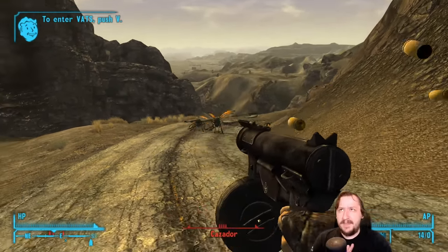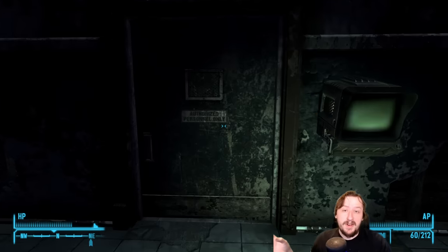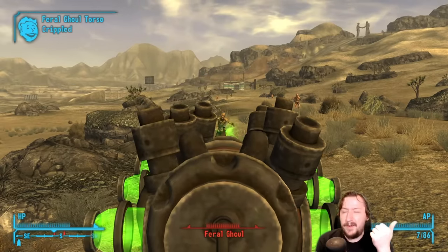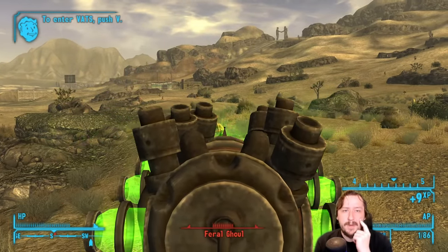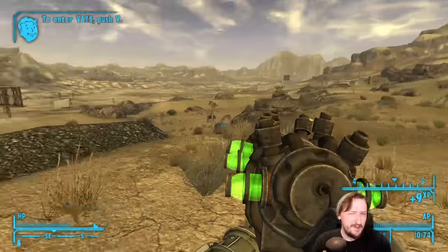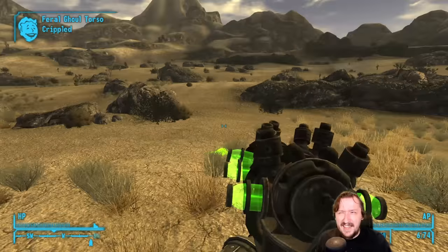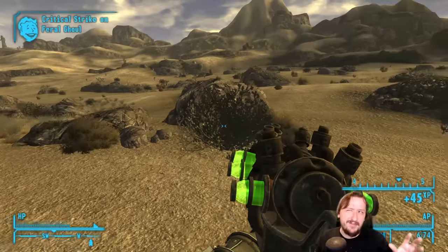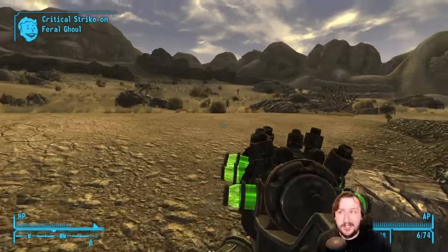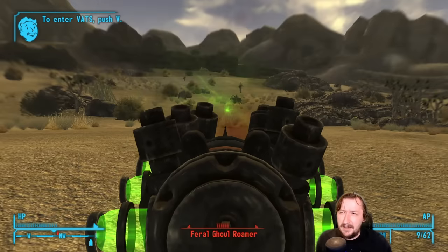For our fifth and final weapon we have an energy weapon — the Q35 Matter Modulator, the unique plasma rifle, and this one is really awesome. You can find it at the REPCONN headquarters. It is locked behind some doors, so you'll need either 50 science or 50 lockpicking to get in. You can also climb all the way up the building and drop down to it, or have very high lockpicking — though at that point you'd be at 100 lockpicking. You can also get a decent amount of ammo at this location. Microfusion cells tend to show up more toward the mid-game of New Vegas; they're not super rare early on but are less common than regular energy cells, which you could convert to microfusion cells at a worse exchange rate if you have enough science.